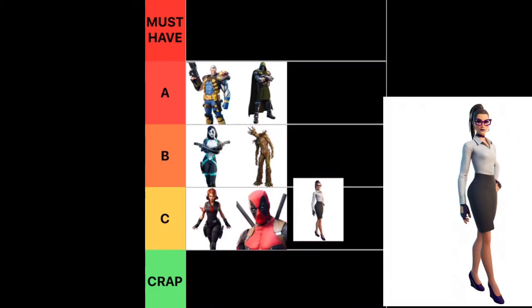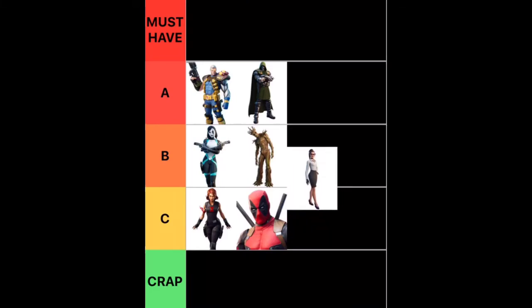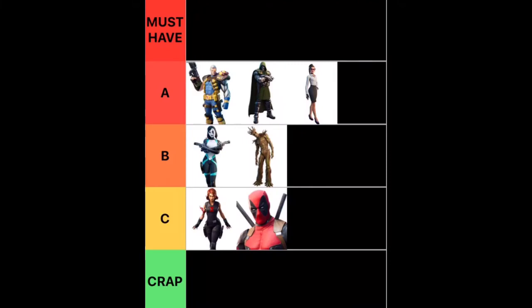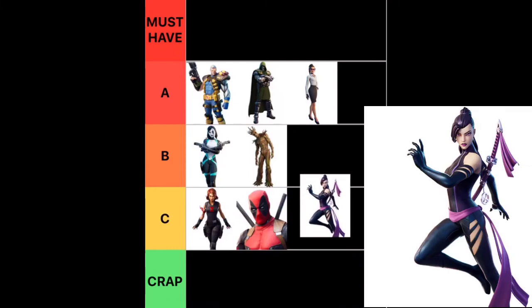Next up we have Jennifer Walters. This one is cool because she can change mid-game, and they also have Red She-Hulk, so that's awesome. I was about to say B, but honestly this skin is pretty solid and you can match the Red She-Hulk a ton, so I think that's an A tier.